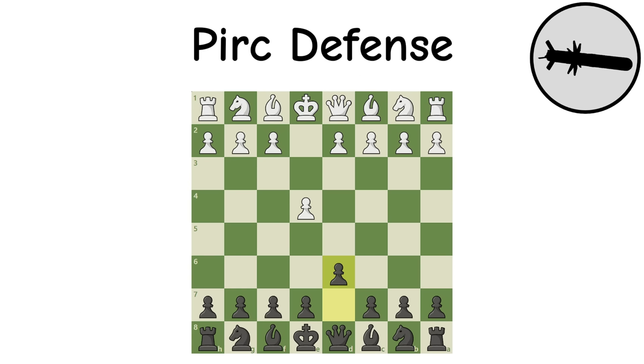Slav Defense: The QGD's assistant — this defends the center with the C pawn, and compared to the QGD, it does not block the bishop but also puts less pressure on white. As a result, black tends to be more active, but draws are more common as well.